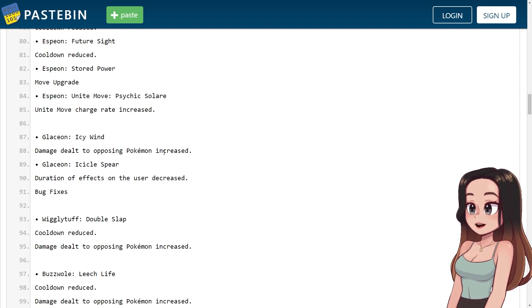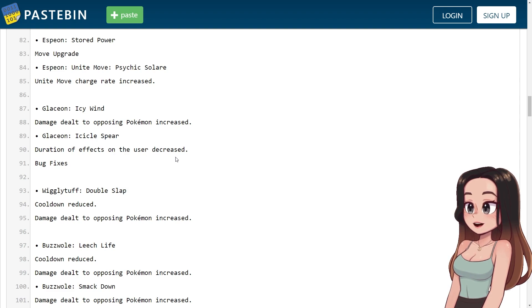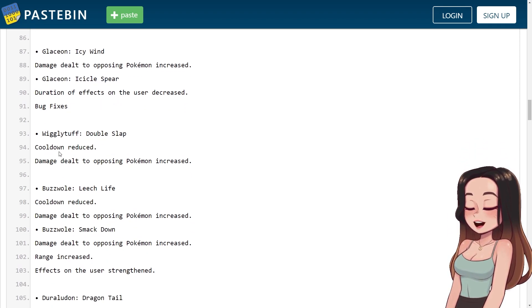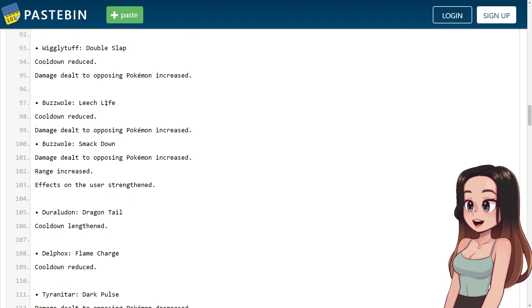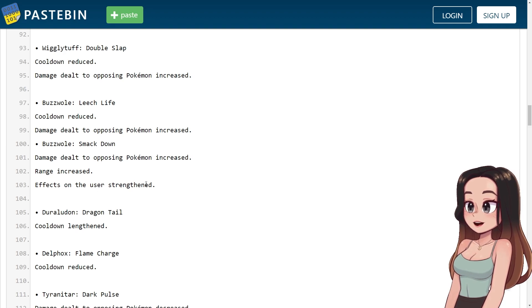Glaceon's Icy Wind: damage to opposing Pokemon increased. Glaceon's Icicle Spear: duration of effects on the user decreased, plus bug fixes. Wigglytuff's Double Slap: cooldown reduced, damage to opposing Pokemon increased. Buzzwole's Leech Life: cooldown reduced, damage to opposing Pokemon increased — that move is so fun. Buzzwole's Smack Down: damage to opposing Pokemon increased. Buzzwole's Rage: effects on the user strengthened.